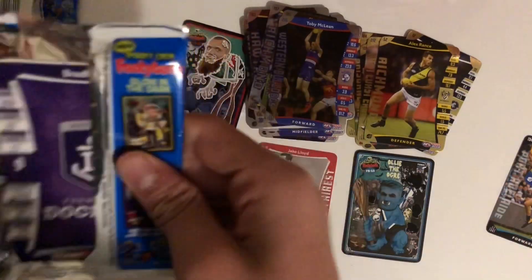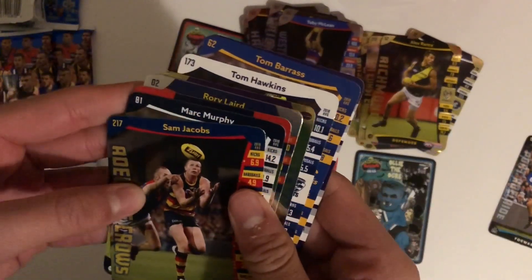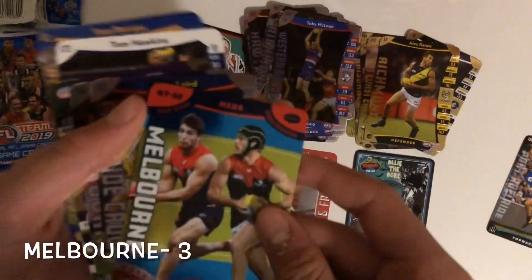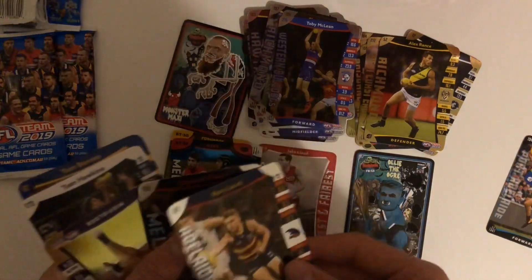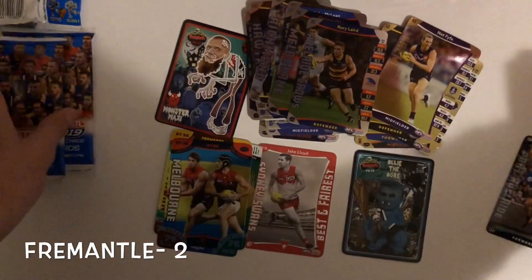This is a light pack so I'll open it first. We haven't got anything good — I think it's just a battle team, and it is. Battle teams for the mids: Angus Brayshaw and Jack Barney, Rory Laird silver, Clayton Oliver silver, and a Nat Fyfe gold. So a good gold there.